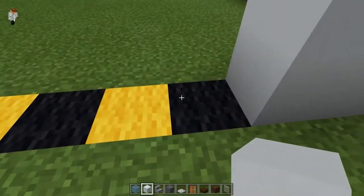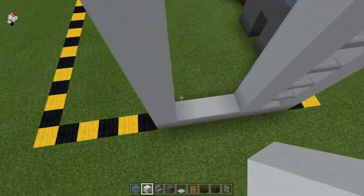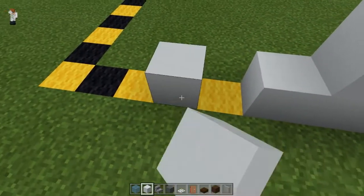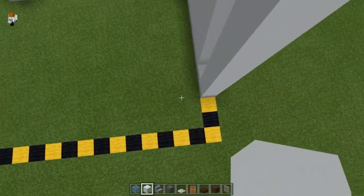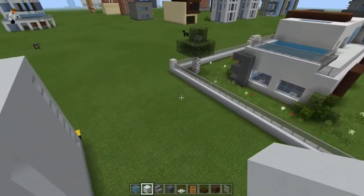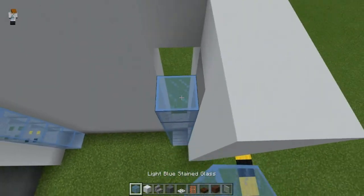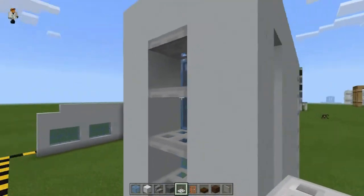Start by bringing this wall four across then up to match the rest, and fill that in completely. Do another three here, bring it up and around the back, then up like that. Repeat the pattern from the front — this section is actually going to be an elevator eventually, but this one here is just going to be a window.